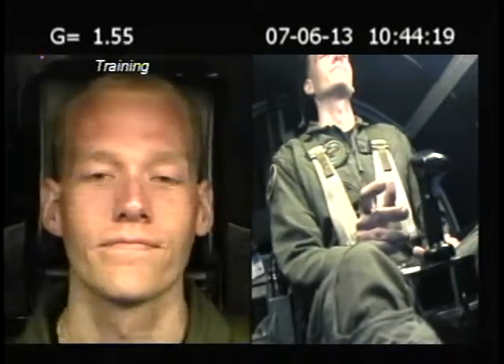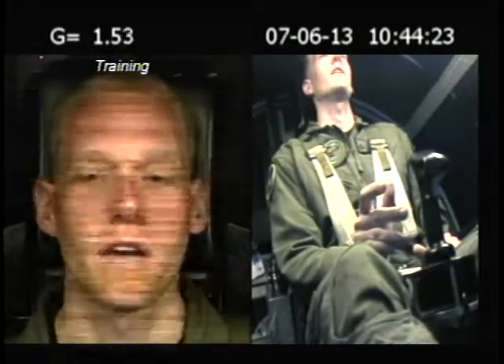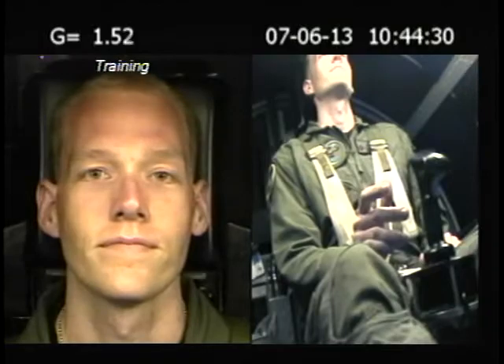All right, your resting G today was 4.0. Describe your light loss. It was right around 60 percent. How did it happen? It came in as a tunnel. And you got it back? Yeah. Good — that's always a good thing.